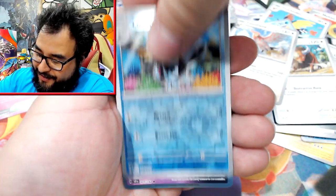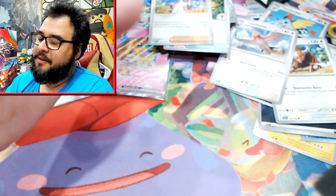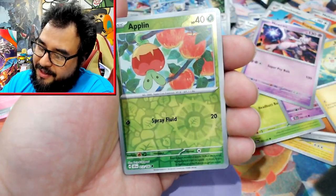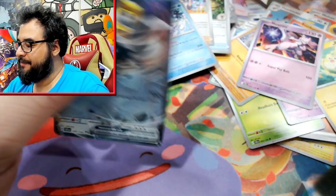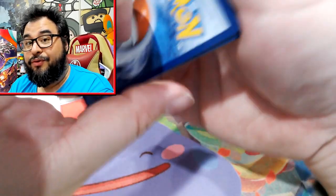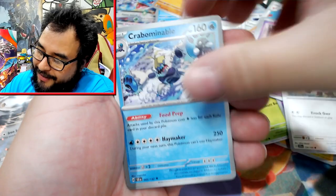We've got Crispin, Talonflame, Raging Vol, Dominion, and Iron Boulder — sorry, Boulder, not Bundle. Bundle's the Delibird. Come on, where's the SIR? I wouldn't mind running into the Bravery Charm right now. Bravery Charm or Lacy right now would be absolutely on the money — either one or both. Double banger box — let's go! Bravery Charm and Lacy, let's do it!